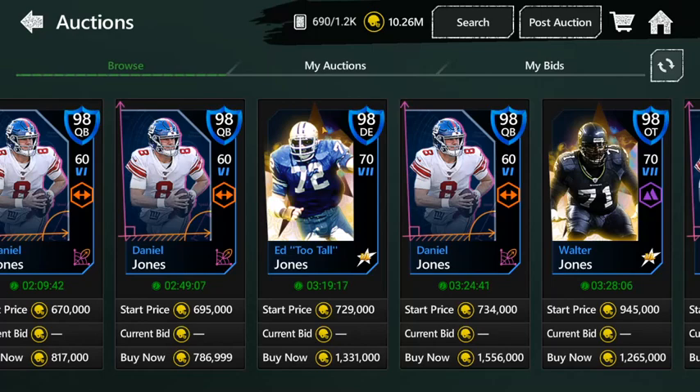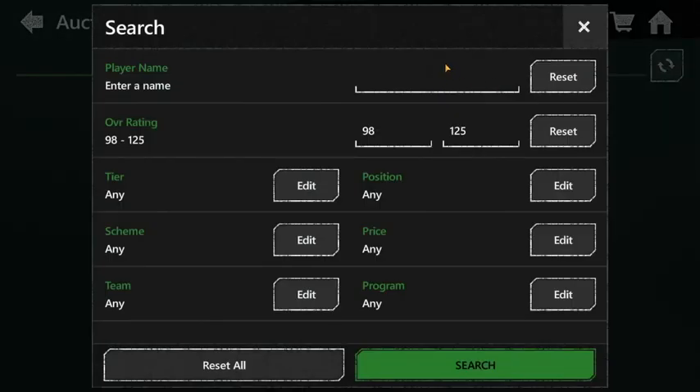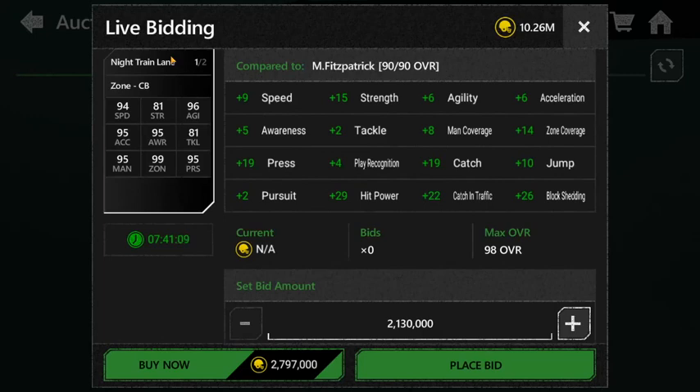Coming in at number two — this was a really hard choice because number one and two was a fight. You guys might hate me for saying this, but I put Night Train Lane as second. This card has been good every single year — he's always a good Black Friday card, and I like the card art this year. He's got 94 speed, 95 acceleration, 95 man coverage, 81 strength, 95 awareness, 99 zone, 96 agility, 81 tackle, and 95 pursuit. Overall this card — it was either he comes first or second on the list. Let me know in the comments if you think he should take first.